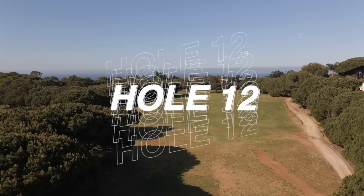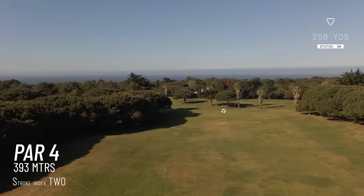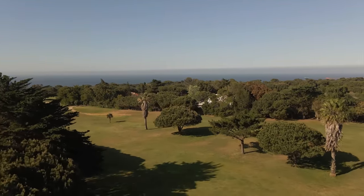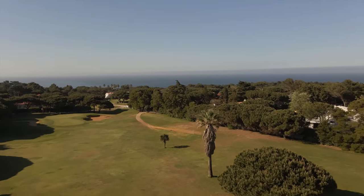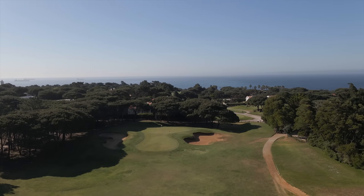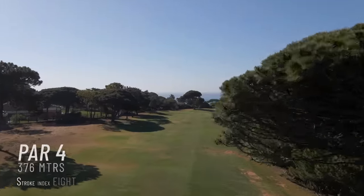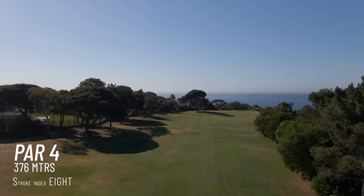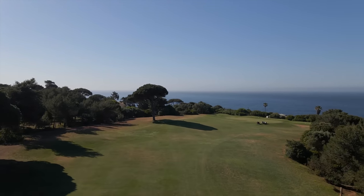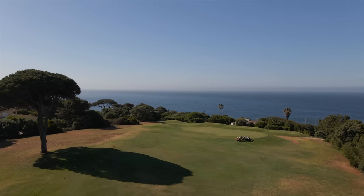Next up is hole 12 on the scorecard — a dogleg right to left. I'll need a decent drive to find the top of the brow of the hill, which kicks down and hopefully leaves a shorter iron. It has incredible views, a kidney-shaped green with a severe hump in the middle, so landing on the right tier is crucial. Finally, hole 13 is another par 4 — relatively short, but the green is wide yet extremely narrow and features a front-to-back slope.